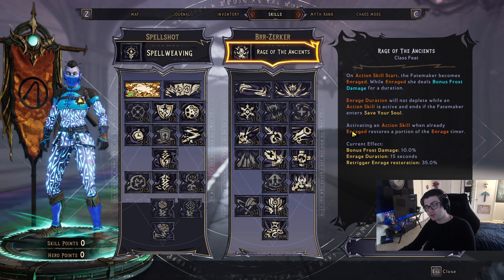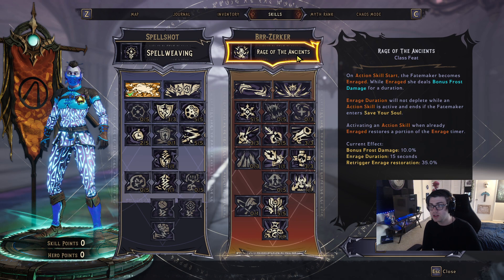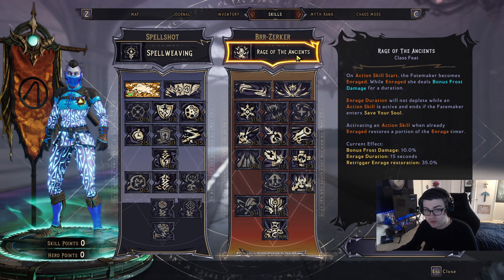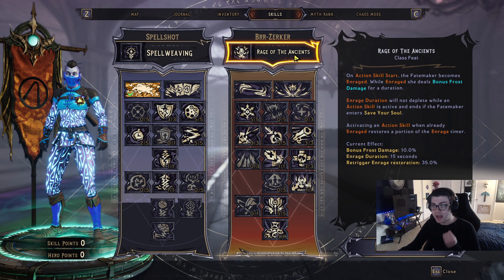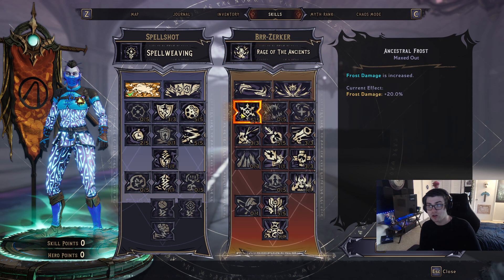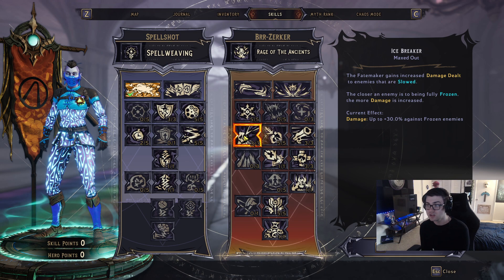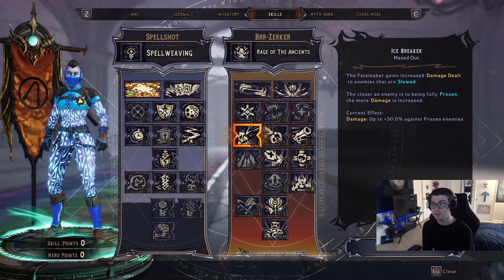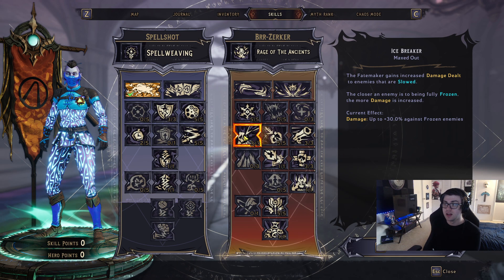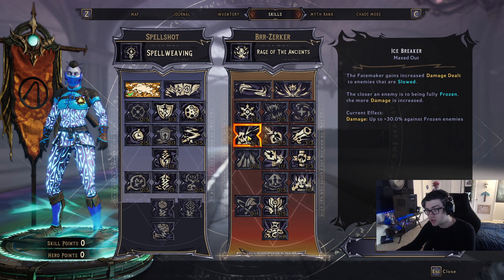Now getting into the Berserker multiclass — the character feat is that when you use your action skill you get Enraged. While Enraged, you deal 10% bonus frost damage, and the duration lasts 15 seconds. If you're constantly killing, you can maintain this essentially 100% of the time. We take Ancestral Frost for 20% increased frost damage. Ice Break increases damage to slowed enemies — since you're applying cryo constantly, everyone's slowed and takes more damage; the closer they are to freezing, the more damage you deal, up to 30%.